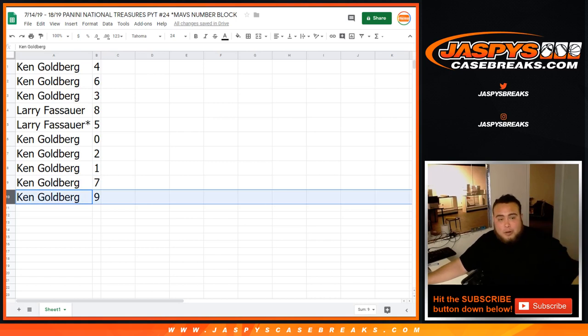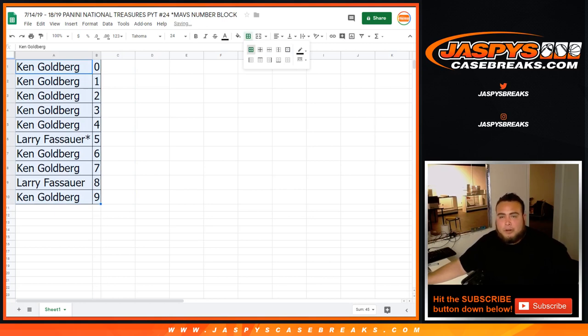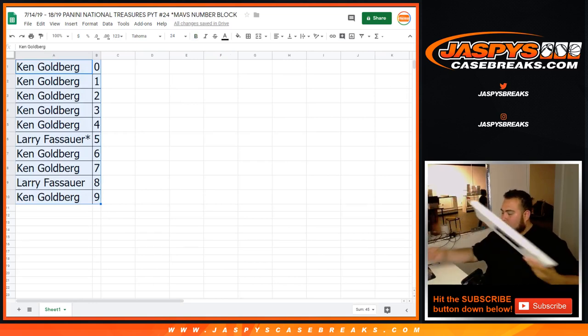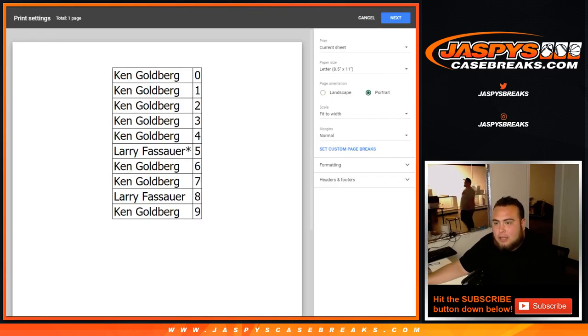I don't know if Larry's here or Ken's here and they want to trade for a number block. We always give trade windows — about 30 seconds. There's a 10-second delay on YouTube, so if we don't hear anything in about 30 seconds, I'll close the trade window and print out this list for the random number block. Closing the trade window — those are the number locks you'll keep for the Mavericks.